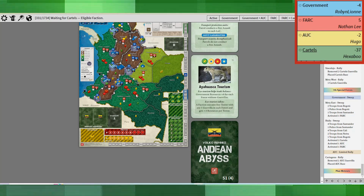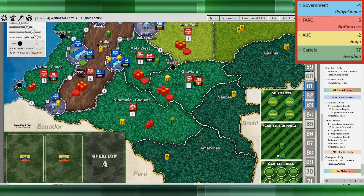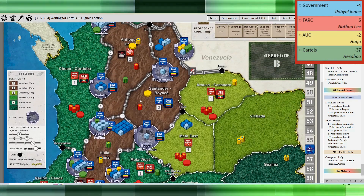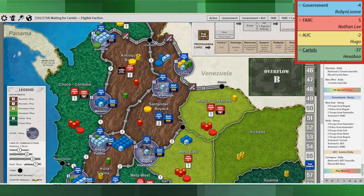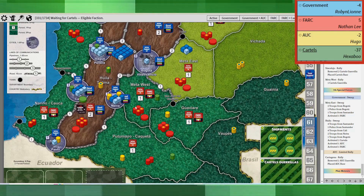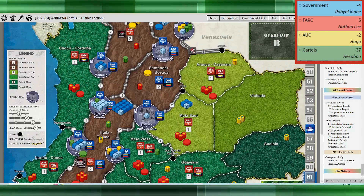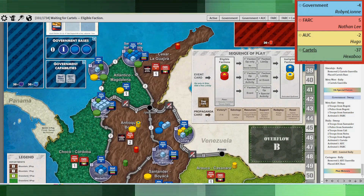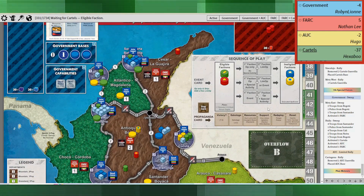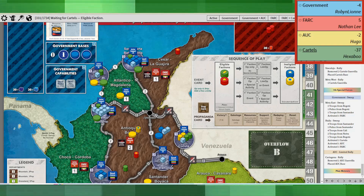Skipping forward: the AUC just did a limited rally in Cartagena. It's an interesting kind of setup, but kind of a weird one. By all rights, I should be winning this game within the next card or two, because I'm at six bases and I've still got three more to place.